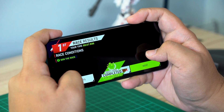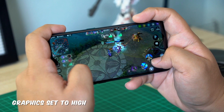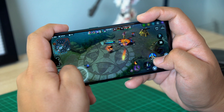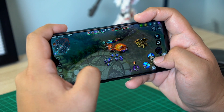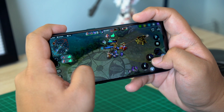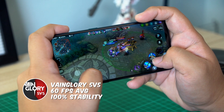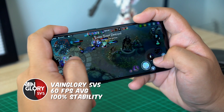Next up on the list is Vainglory. This device made short work of this title as well, getting perfect marks for its metrics. The Realme 5 Pro managed an average of 60 frames per second at 100% stability at the highest settings, so if Mobile Legends isn't for you and you prefer this title from Super Mega Evil Corp, this phone definitely gets the job done.